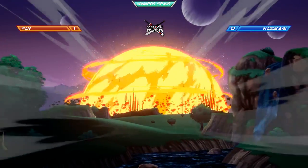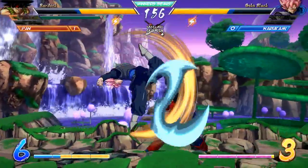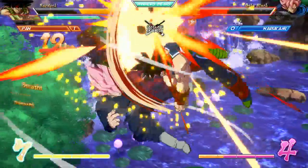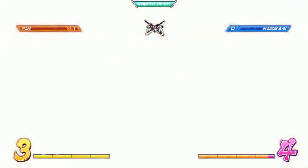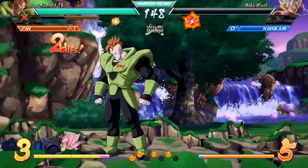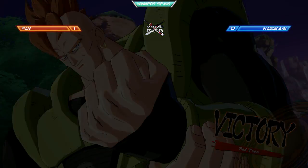Narukami's starting to try to turn things around, but unfortunately gets caught between the assists and attacks from Pan as he jumps over. We've got the level one and the level three coming out — not quite enough. He uses Sparking but does it just a little too early to not interrupt Android 16. GGs for Pan. GGs indeed.